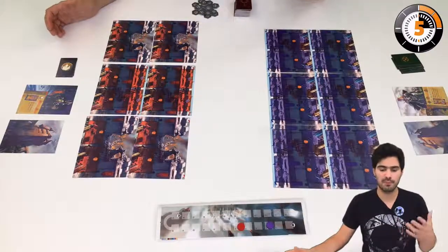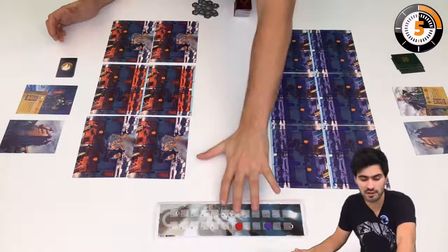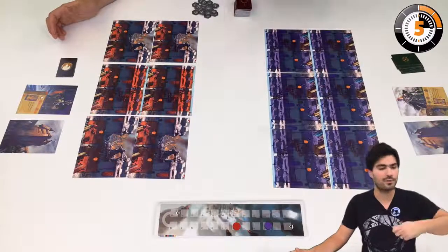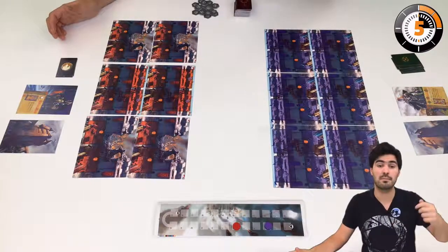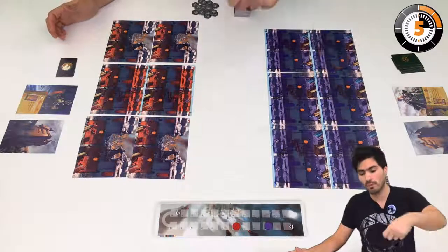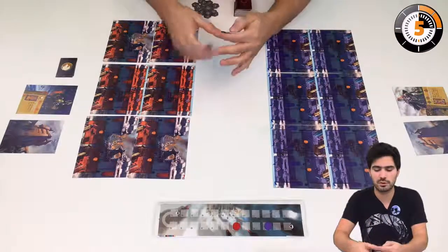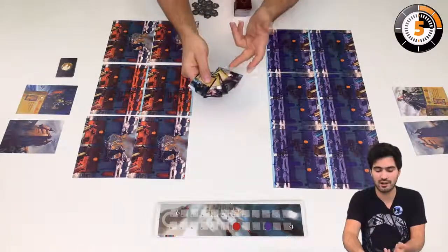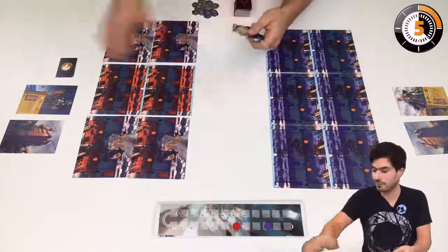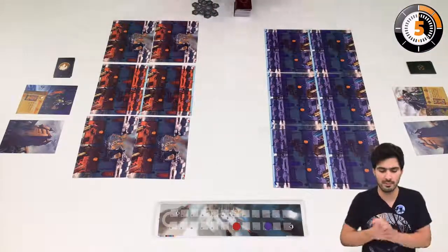The game has a few very special components. For example, there is this time track here. The time track will decide who goes first, who attacks and defends, but also will serve as a currency — you're going to spend time to activate your units. We also have quite an asymmetrical game with those clan cards, which are all different from your opponent's and give you some special powers and special tactics to play with.